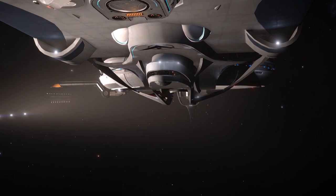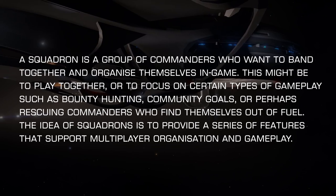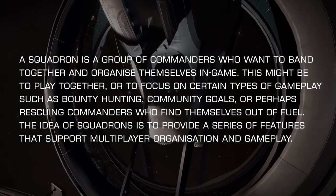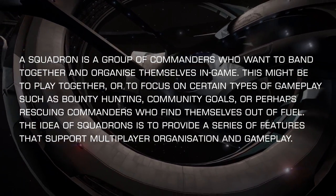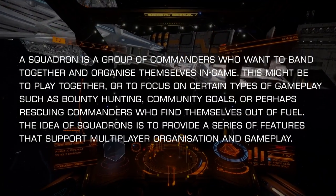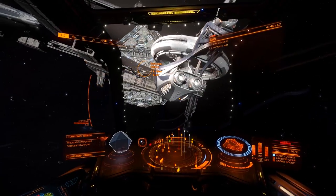So, what are Squadrons? Here's the definition provided by Frontier in the post: A Squadron is a group of commanders who want to band together and organize themselves in game. This might be to play together, or to focus on certain types of gameplay, such as bounty hunting, community goals, or perhaps rescuing commanders who find themselves out of fuel. The idea of Squadrons is to provide a series of features that support multiplayer organization and gameplay. It seems Squadrons are there to help groups of players complete tasks within Elite Dangerous more efficiently.